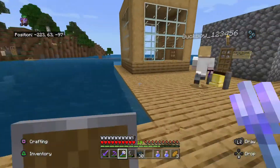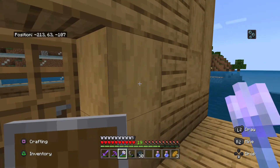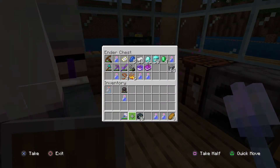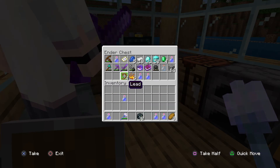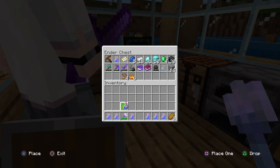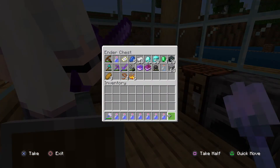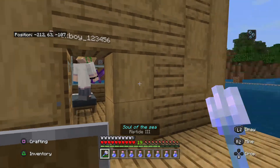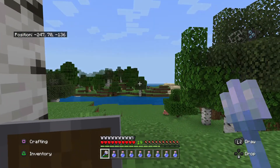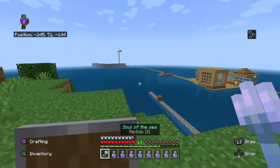Do you want to have a battle using only our role items — flint and steel, trident, and potions? Put everything unrelated to your power in an ender chest. I'll restock your potions after. This place is mostly sea so let's go to Keegan's island to fight — it's kind of like a battle arena.